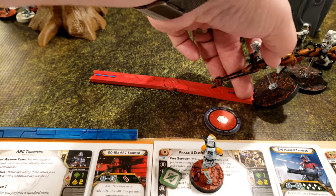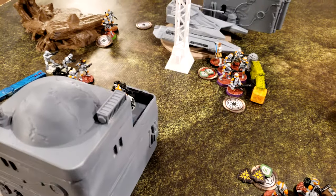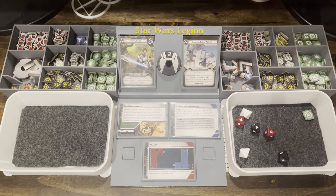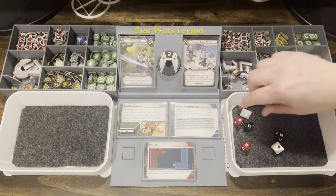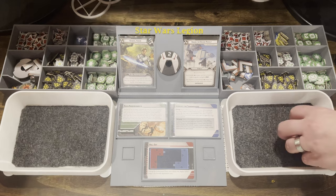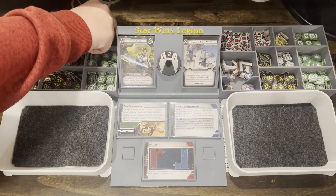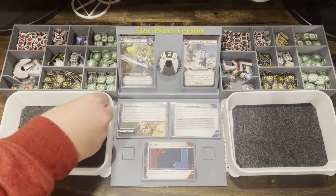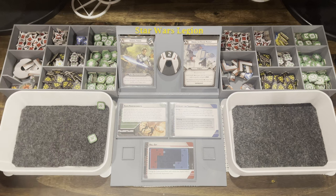The Speeder Bikes take a pulse move and aim and shoot at the snipers. After surging a hit and re-rolling, they score three hits total. Two are canceled by cover, leaving three through. The snipers have two surge tokens and use them — surviving with one dead and a suppression token added.